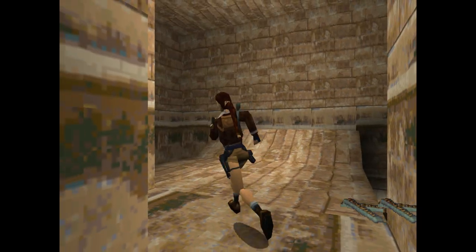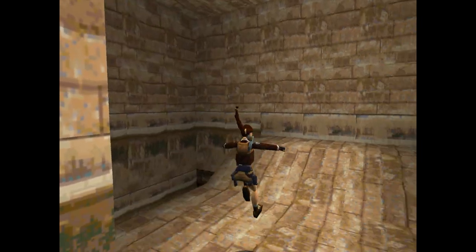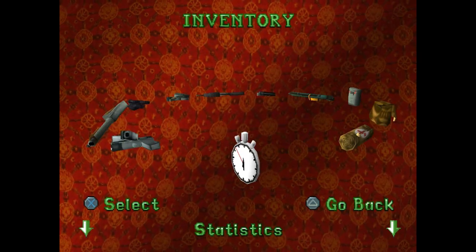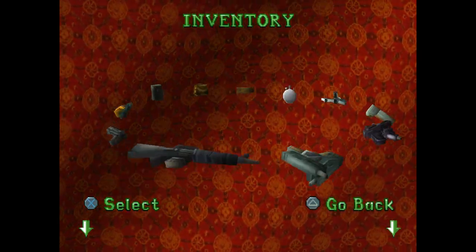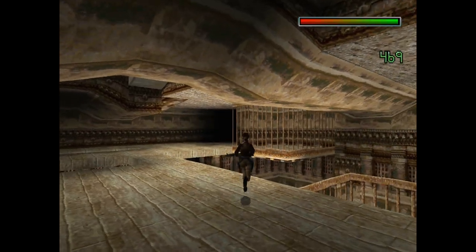Grab the Uzi ammo and then turn around and pull this switch. This is what's going to let the hairy white dudes free from their cages. Let's drop down here — we'll be safe because we're on the upper level. They've got to come all the way up here to attack you. I'm gonna grab my M16 and lay waste to them from up here.